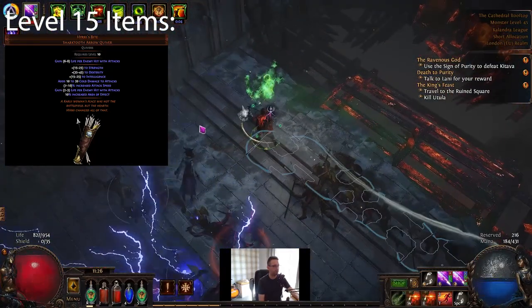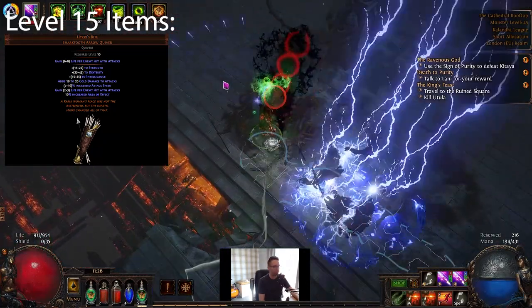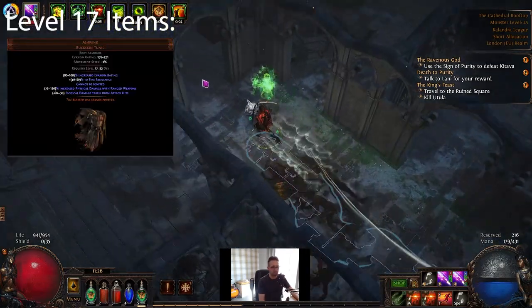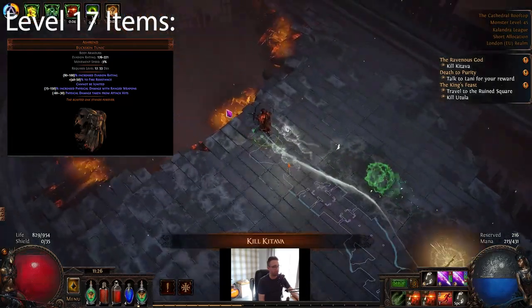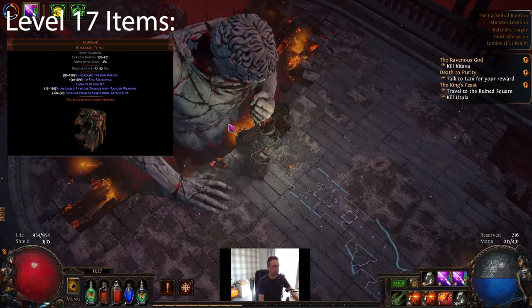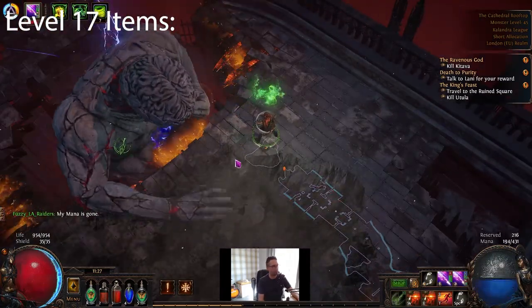At level 15 you can equip Hyrri's Bite Quiver. It solves most of the attribute issues you might come across and gives some nice flat damage. At level 17, you're going to stick on an Ashrend chest — I didn't even know this chest existed. It offers up to 150% physical damage for ranged skills, which is awesome, and it's also going to really come in handy with one of the uniques we equip later on.